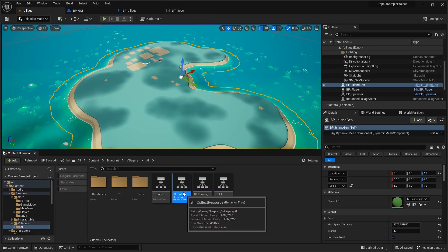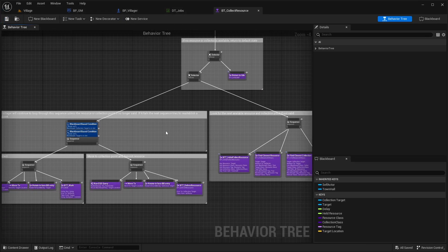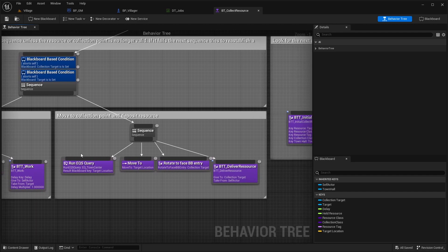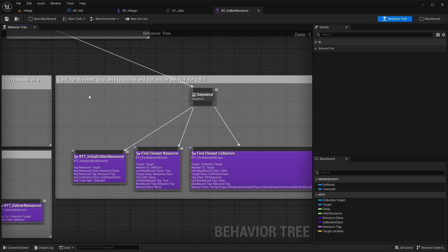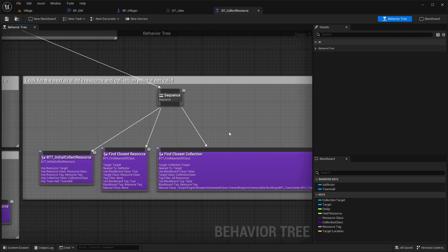They use behavior trees for each of the jobs. Opening up a behavior tree, you can see the basic villager behavior logic — move to resource and collect it. Once the resource is obtained, the villager moves back to the town hall and deposits it. There's also logic to find the next available resource if they've finished harvesting all resources in their area. They have separate behavior trees for farming and for building structures.